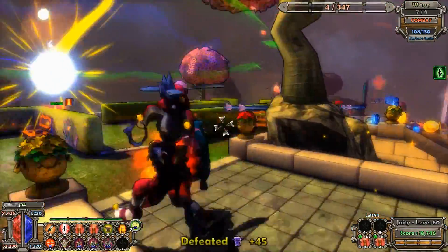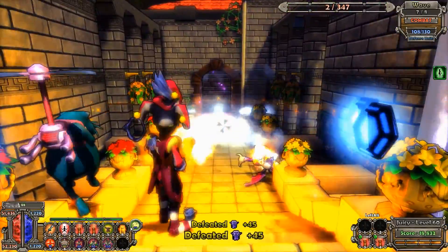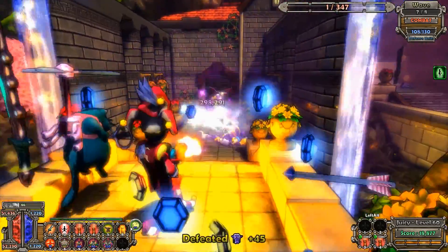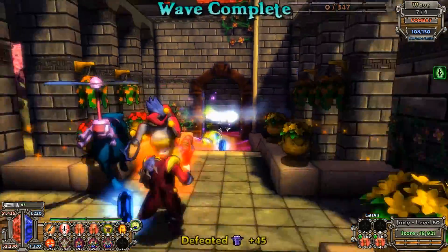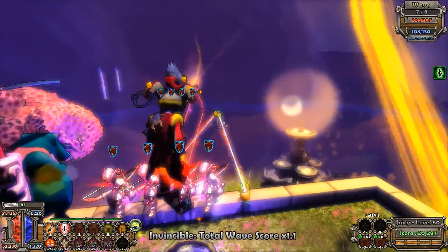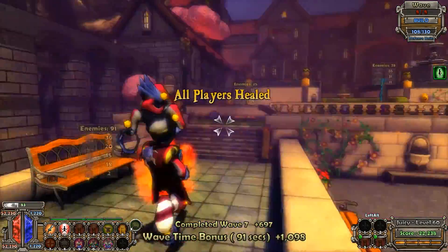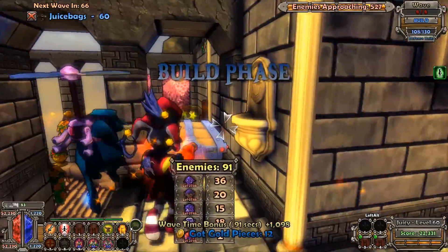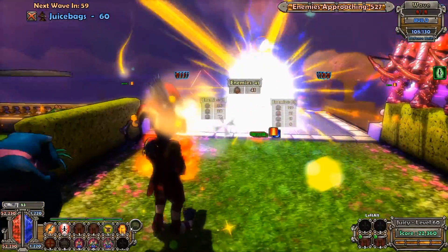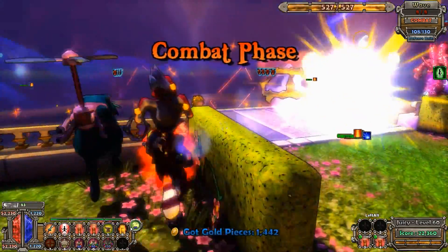Five baddies left — looks like they're all over here, that's where the archers are shooting anyway. Wave six is looking good. Pretty much nothing is even the slightest bit of a threat with this build — it's pretty sound. Part of that is the archers are ridiculous, but my auras are pretty mean now as well. Those stats actually rival my summoner stats pretty well.